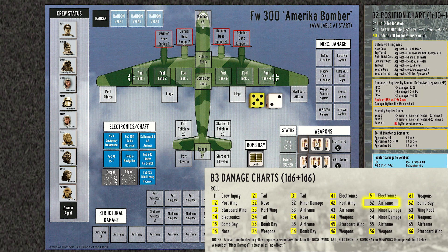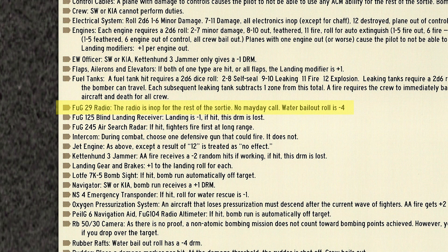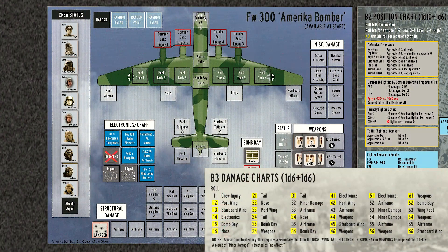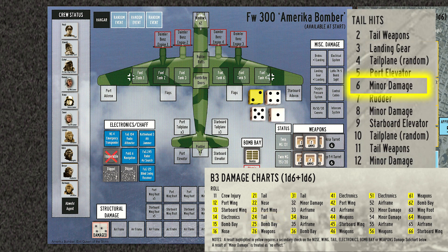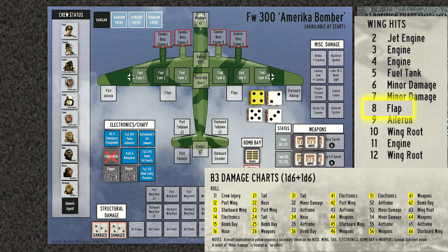The first hit is 52, the airframe. The second hit is 41, electronics — an 8 knocks out the radio. This will severely affect the dice roll if we have to bail out over water, since we can make no mayday call. The third hit is 24, the tail, which only causes minor damage. The fourth hit is 43, another hit to the airframe. And the final hit is 42, the port wing, which strikes the flaps.